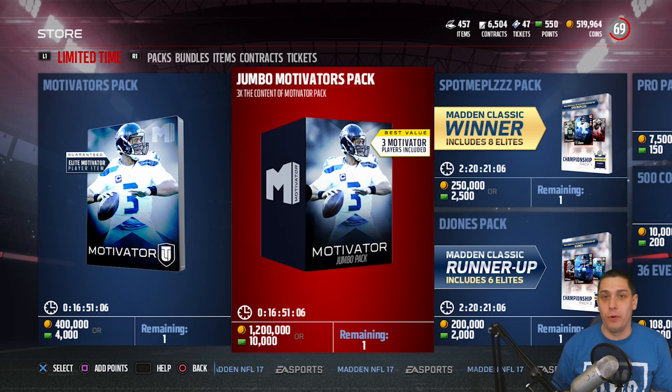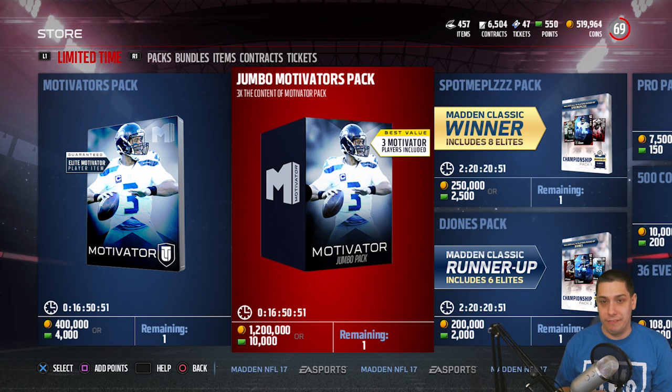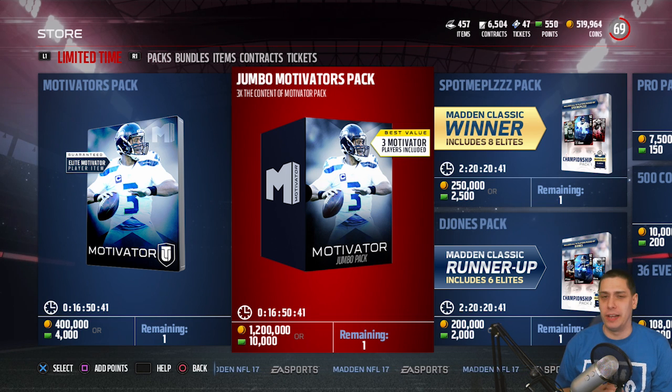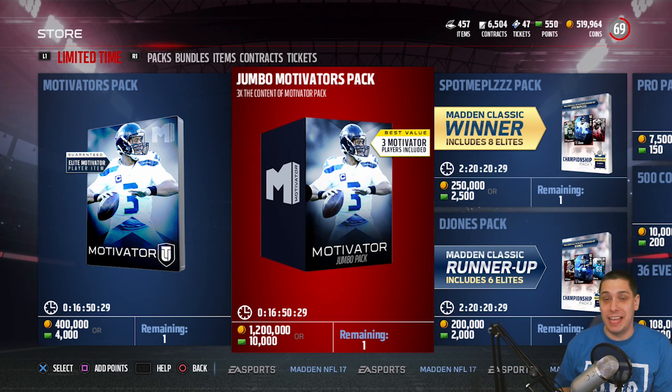We've seen in the past that the holiday promos EA typically does around Christmas time will get you really, really nice stuff in those packs. We'll have like the Ghost of Christmas Past, or Madden's Past, the present and then the future — like the Christmas Carol theme. Those types of cards are typically going to be better than what you're getting in these motivators packs, and they'll probably cost less at the time they come out.